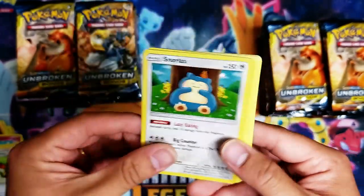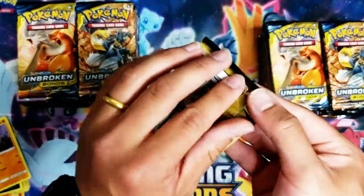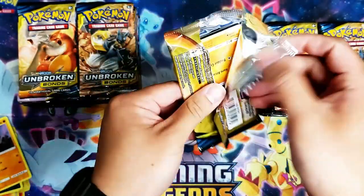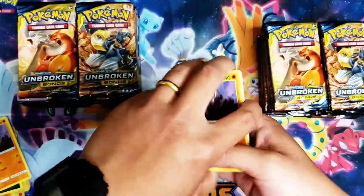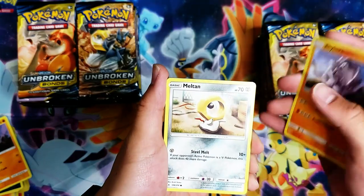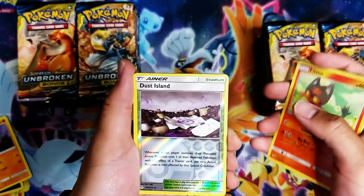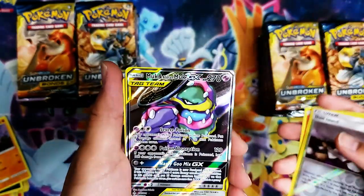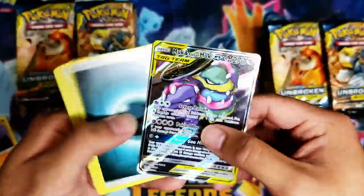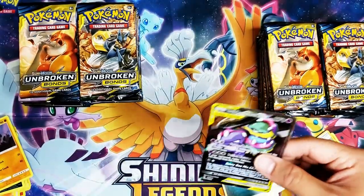Except I'm not surrounded by Pikachus. Next pack — maybe this is the one! Rhyhorn, Meltan, Spearow, Lickitung, Litten, Dustox — and we got a Muk and Alolan Muk GX! So far at least we got one thing. Not too bad — that's like four or five packs down.